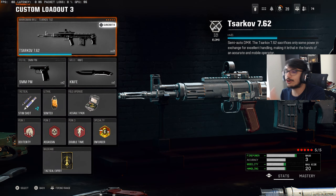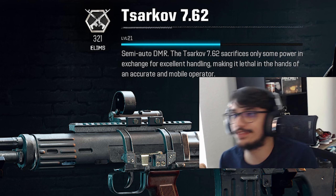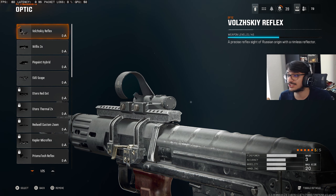Today we are covering — as you guys can probably tell by the video — the Tsarkov. This gun is actually pretty underrated in my opinion; I barely see many people using it. For the optic it's going to be the Volzinski Reflex. I don't even know how to say that, but you guys can see it. You don't have to copy the optic — that's the one thing you can change.